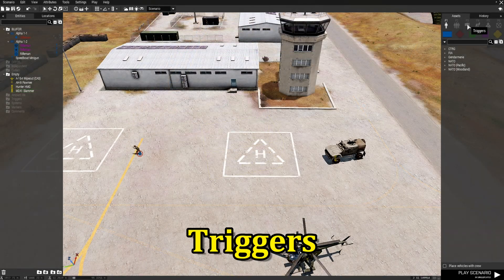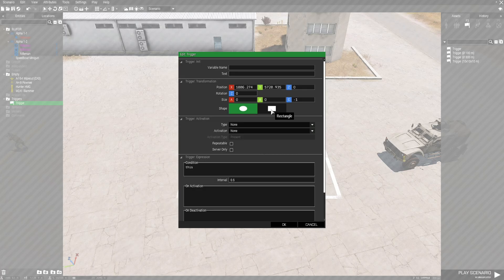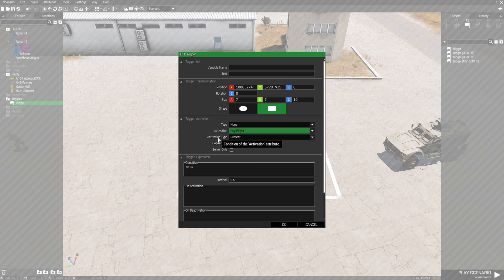Next we're going to go to F3 Triggers and place down a trigger without a size, then edit the trigger. We're going to set it to rectangle, make the height 10, and set the size to 7 by 7. We're going to set the activation to 'any player present' as the activation type, and then set it to repeatable.